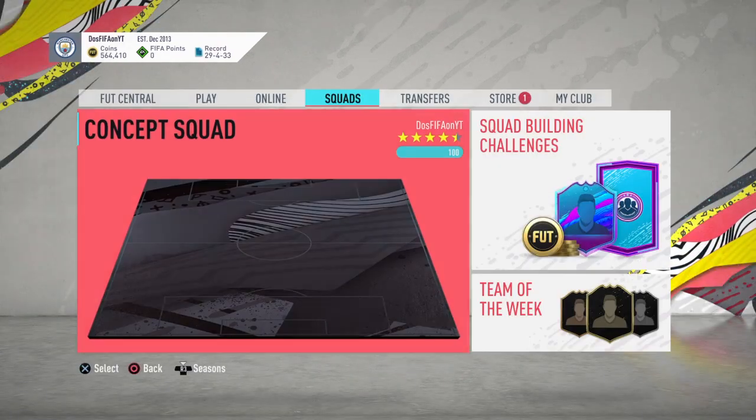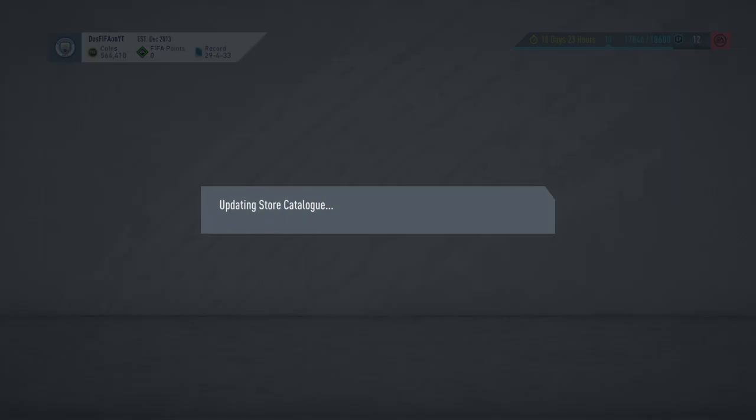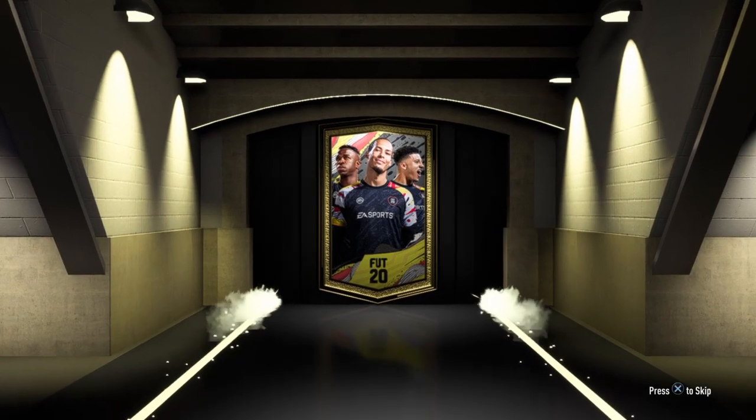I'll also be bringing you guys the cheapest way to complete the Flying Dutchman SBC — that'll probably be out like 15 to 20 minutes after this video is up, so make sure you guys are ready for that. Drop a like if this helped, subscribe if you're new, and let me know in the comments who you guys get from your rare gold pack. Rare gold packs usually aren't that good.